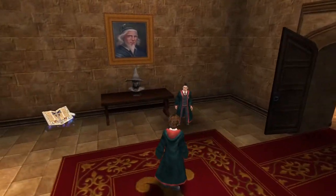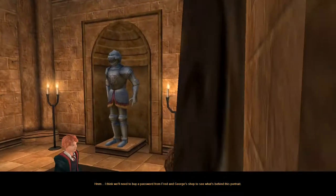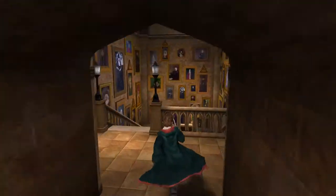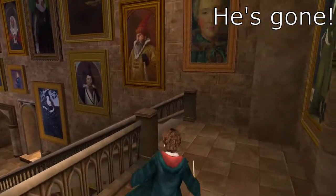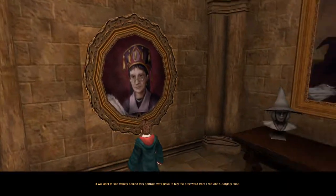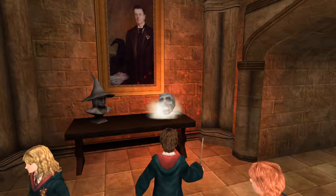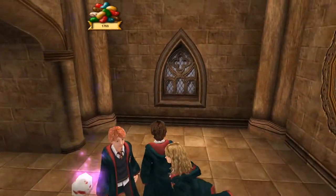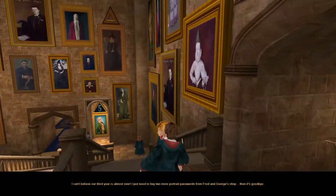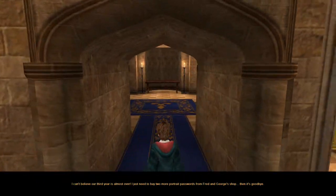Alright, let's get started. The fuck you looking at? I think we'll need to buy a password from Fred and George's shop to see what's behind this portrait. Wow, I already forgot which portraits I do and don't have access to. I guess I'll just go down the floors one by one and try shit at random. If we want to see what's behind this portrait, why don't you buy the password from Fred and George's shop? Alright then. At least this should be easy to remember — two portraits, one each on the top two floors. I can't believe our third year is almost over. I just need to buy two more portrait passwords from Fred and George's shop.